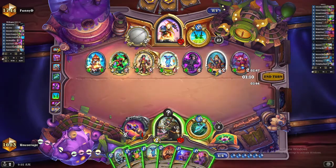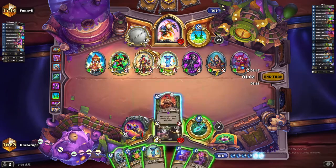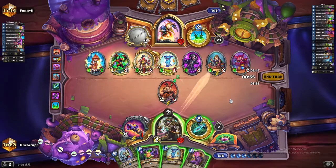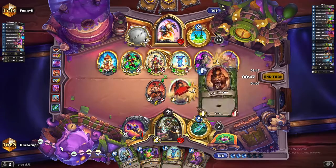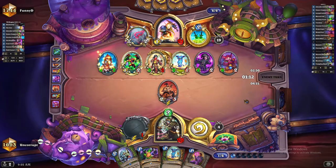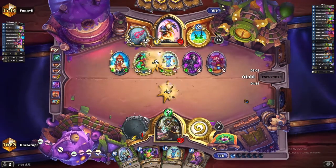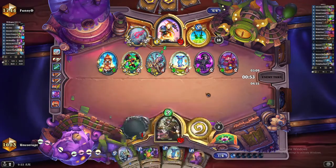We definitely want to kill the Field Contact — we don't want him drawing a bunch of cards. We're going to go for a Kolkar play, kill that, and bump into the Van Cleef. In the end, individual wins and losses don't really matter when you're trying to get better; what really matters is correct play. And there is a question about the line we're taking — is this the correct play?